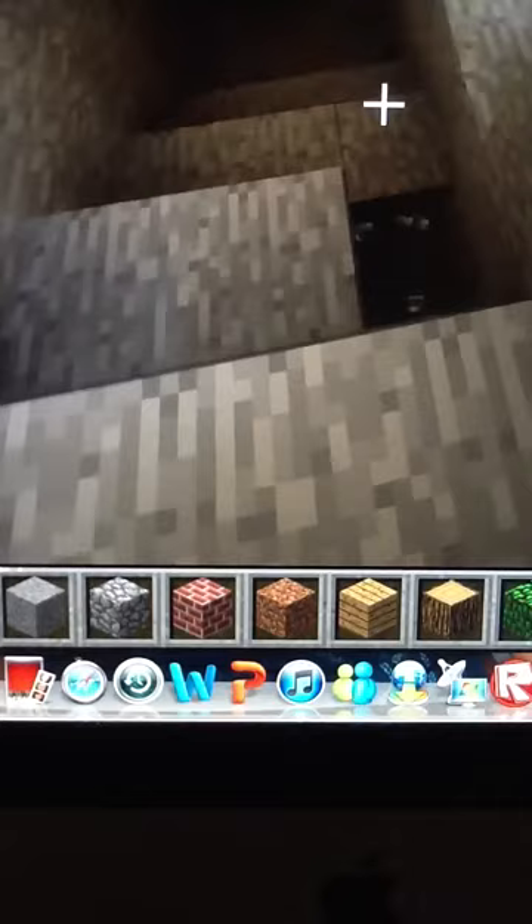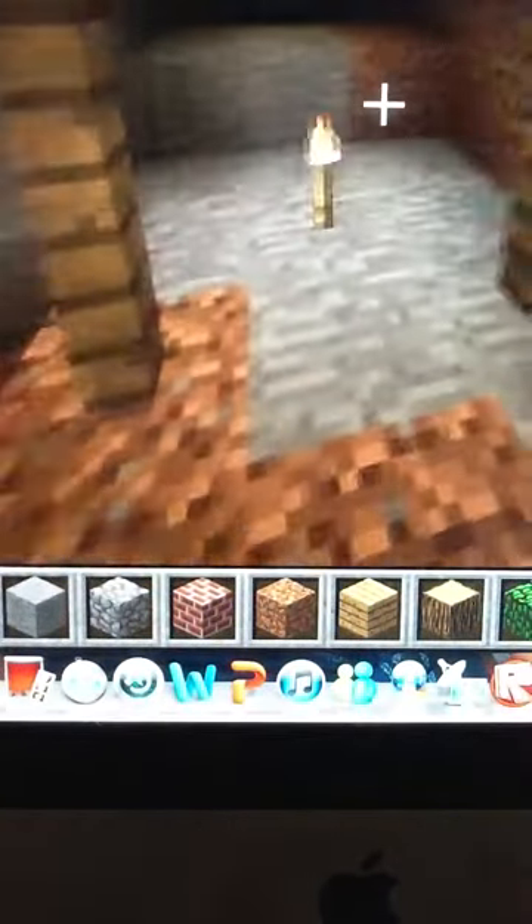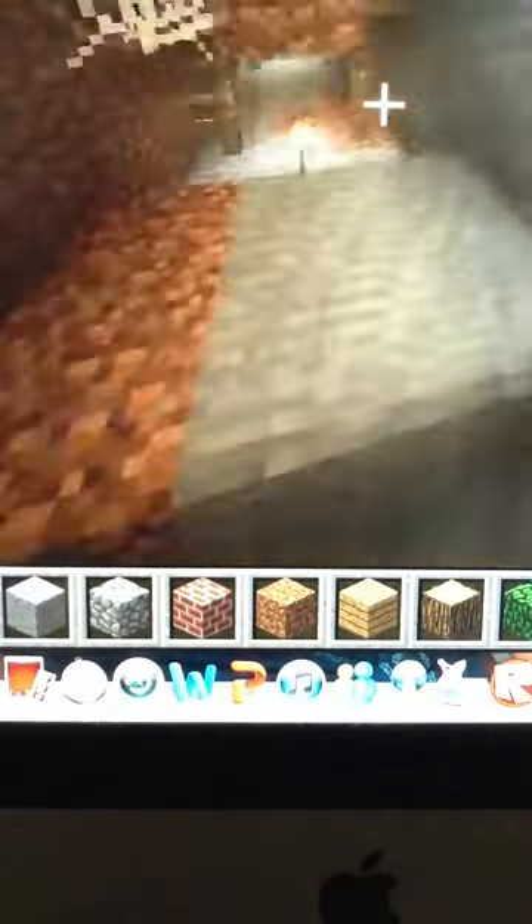So it would be one, two. This is a staircase where there isn't any diamonds. Oh here we go — there would be one, two, three, four. And up here, five. Oh yeah guys, this is for Minecraft 1.2.5. Six.